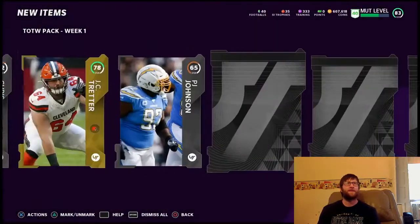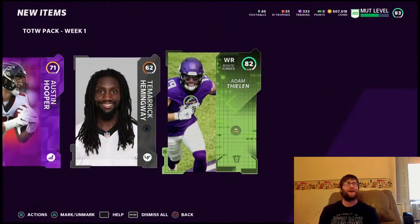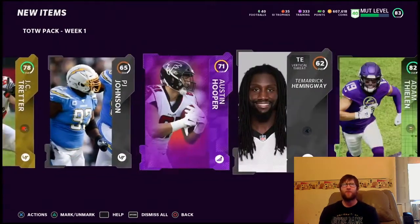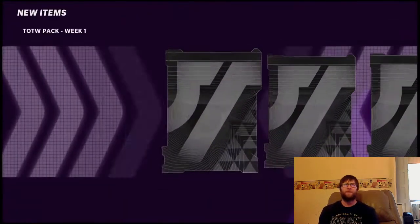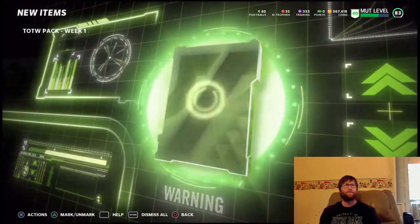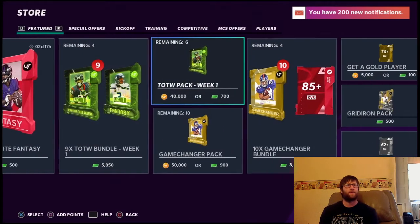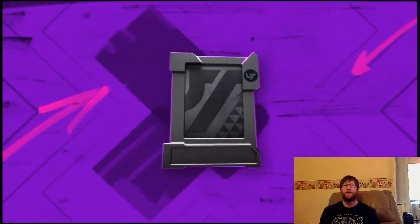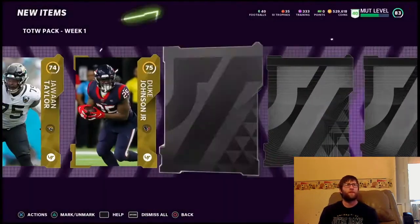Third pack: a 62, a 78, a Power Up Austin Hooper — not great — and an 82 Adam Thielen. Those 82s are like 20 to maybe 25K, so definitely not great. You'd basically break even on an 82; you really need to pull better than that to profit on the pack. We get another 82 and a 73 — so we're starting to hit some elites, but so far we've got two 82s and two 78s for Team of the Week.